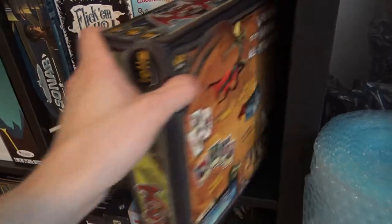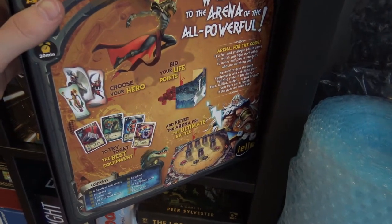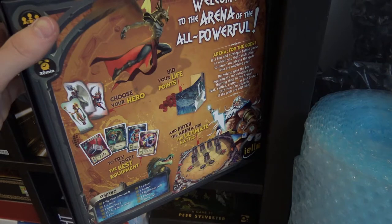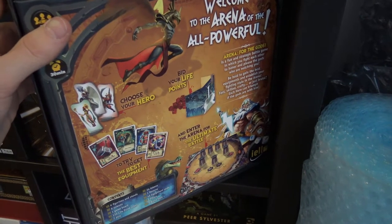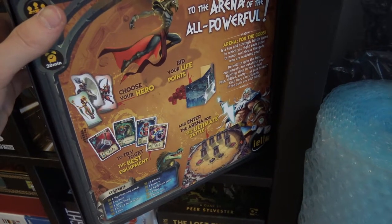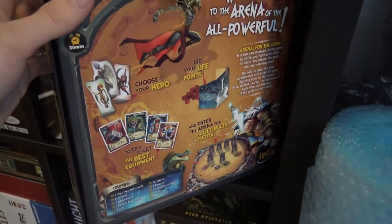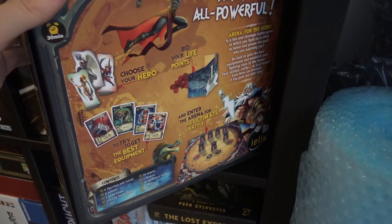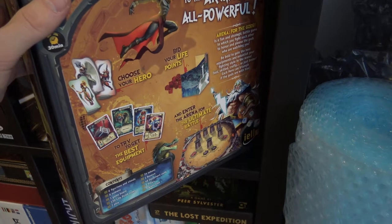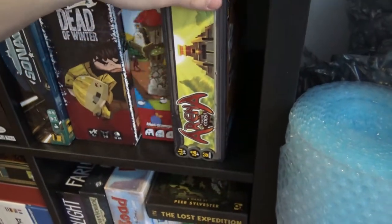Arena for the Gods — which I like very much. It basically replaces King of Tokyo and King of New York for me. I played with my co-workers who aren't into games that much, and they like it very much. It's a smash-up of Ultimate Warriors and King of Tokyo, in my opinion. I made a review of that so you can take a look. I like how you gather equipment and then go fighting, and it's quite fast.